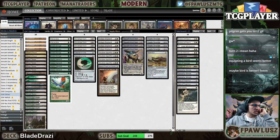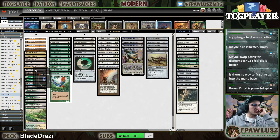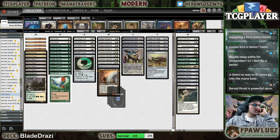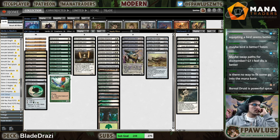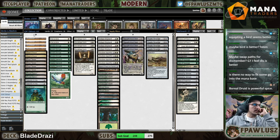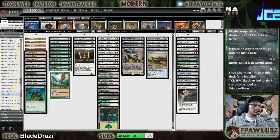We do have a reasonable amount of colorless lands because we're playing Wooded Bastions. We have a reasonable amount of colorless sources, plus Stirrings to go fetch for them. But just colorless mana is pretty necessary with Displacer.